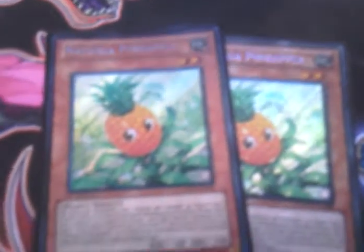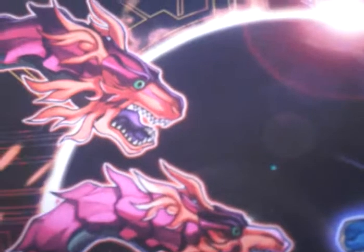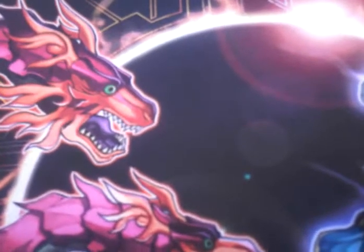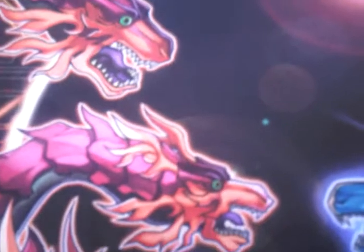A good combo for this deck is Hand Destruction in the standby phase — discard, special summon, tribute Bamboo Shoot. It's locked down. Quite a good first-turn play because at my locals there's quite a bit of hand destruction at the moment, so it gets that in quite neatly. Then we've got two copies of Naturia Rosewick — nice big defense points, level 3 monster, negates one spell or trap per turn. So quite a lot of negation — Naturia seems to be quite the negating theme.